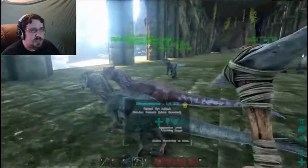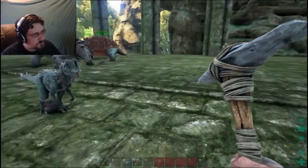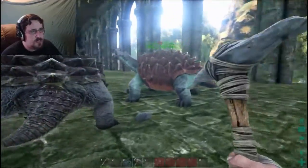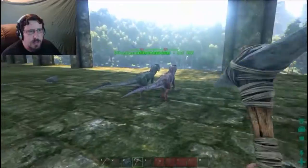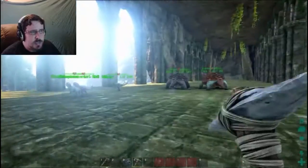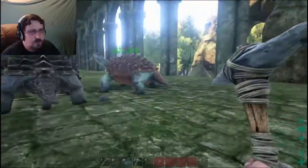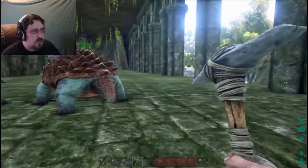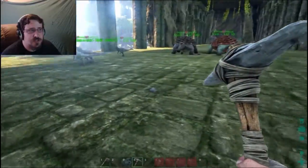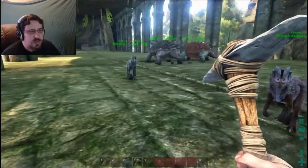I managed to get several Dilos. All of them were very easy to catch. I don't think I have anything except for Wilma and the two Dodos that weren't caught because they were caught stuck in trees. Everything else was stuck in trees or other things, and I was able to knock them out with a slingshot and rocks.